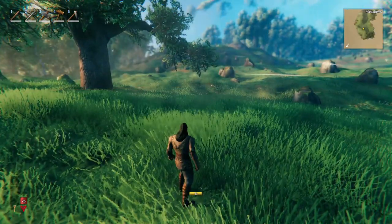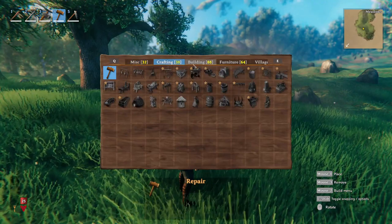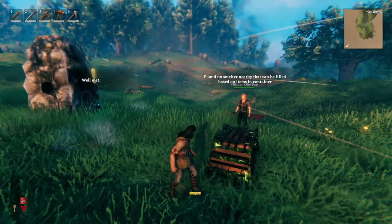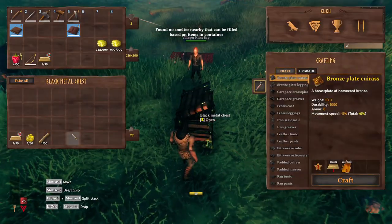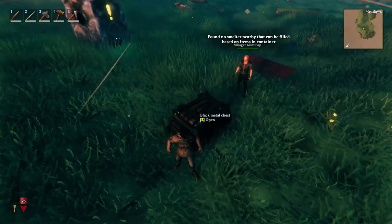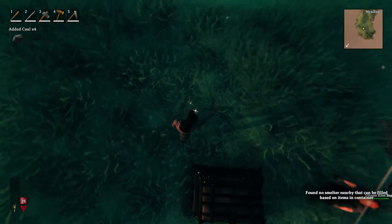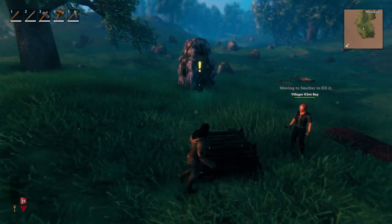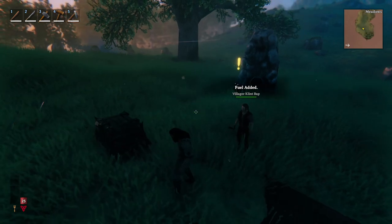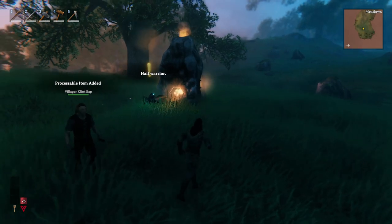So what we can do is go to our build menu and build a smelter. It's still not doing anything because there is nothing in the container that it can put in the smelter. Whatever you want the villager to fill in the smelter, it has to exist in the container. So we can spawn some coals - let's say five coals - put them in the container, and now it's going to pick up the coal and put it in the smelter. It's added fuel and now it's going to add the ore as well. So that's how this works.